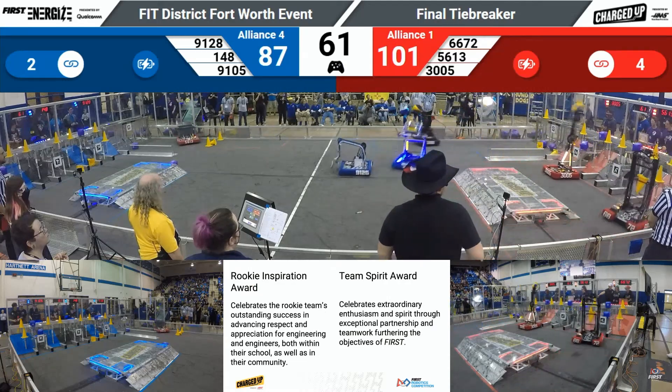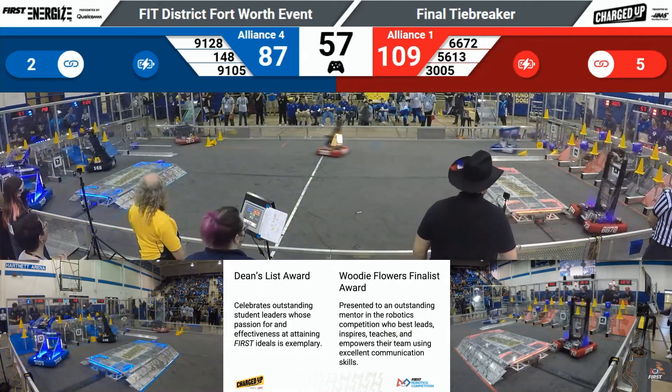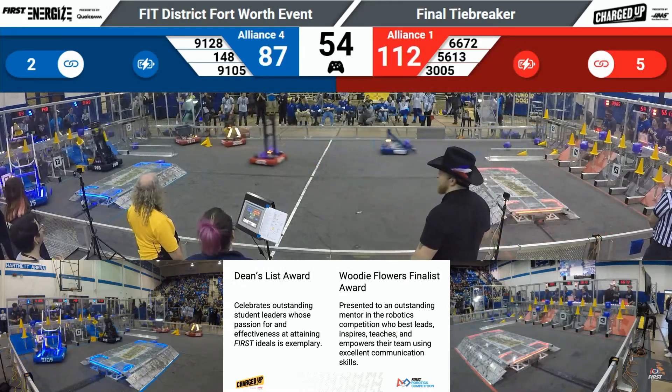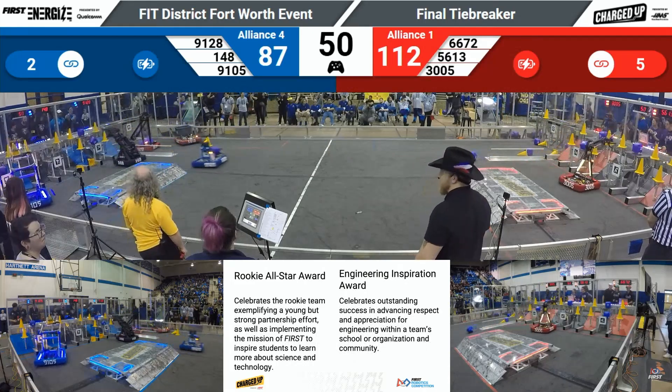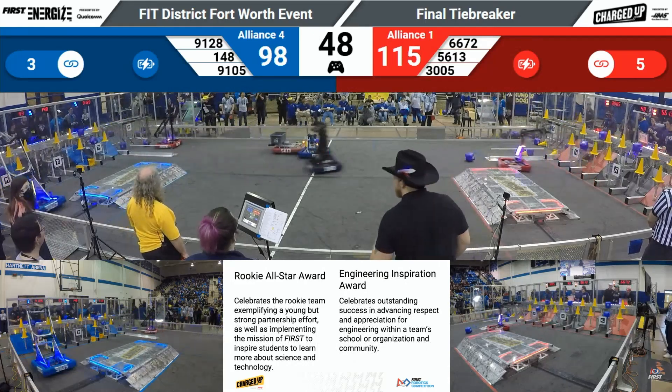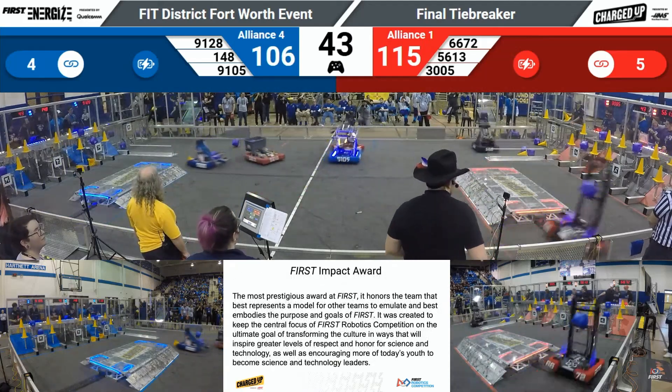A cube and a cone on the left side from 3005 as they complete their fifth link, dropping that cone down — it's good. And 6672 doing the same. Red is starting to pull away here in the last 55 seconds, but 9105 and 148 have something to say about that, and they create two more links just like that, bringing it down to only a nine-point difference.